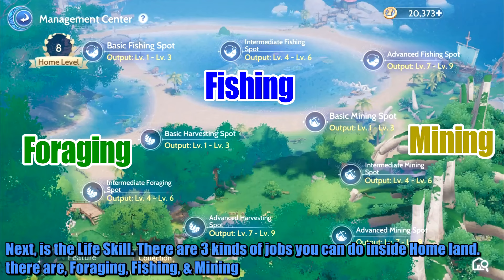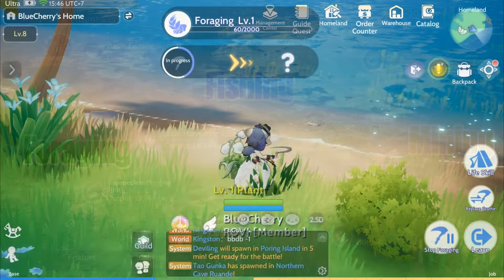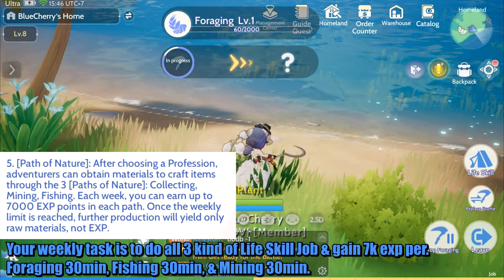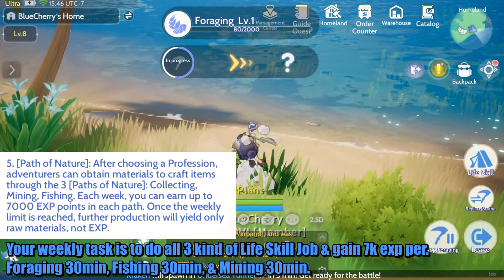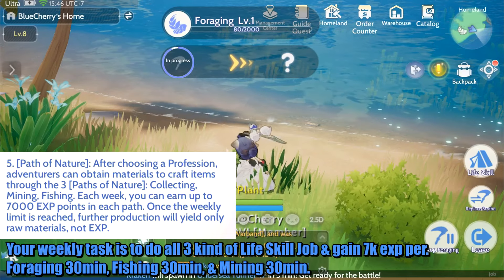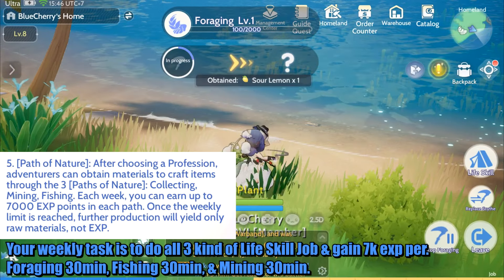Next is the life skill. There are three kinds of jobs you can do inside homeland: foraging, fishing, and mining. Your weekly task is to do all three kinds of life skill jobs and gain 7000 EXP per skill — foraging 30 minutes, fishing 30 minutes, and mining 30 minutes.